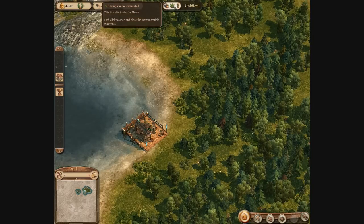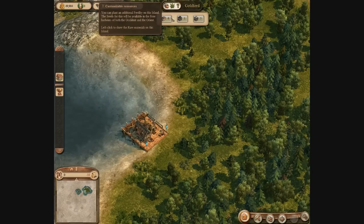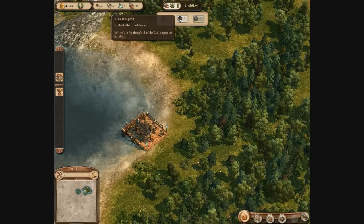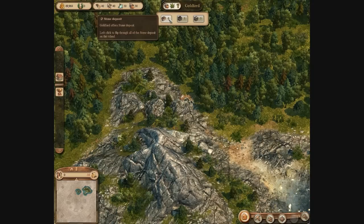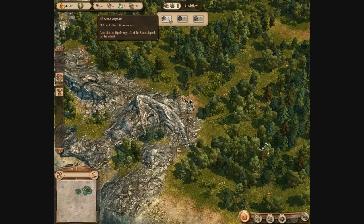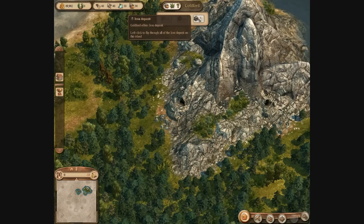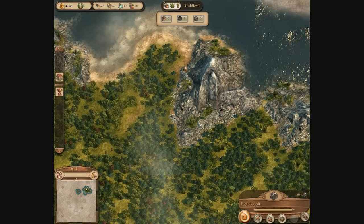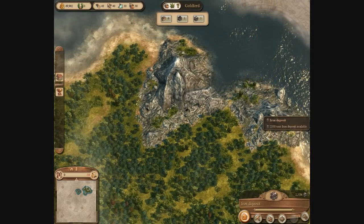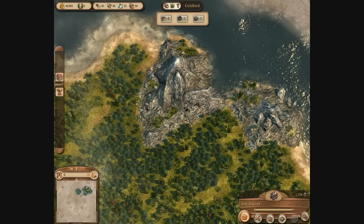Up here shows the fertility of the island. This one can make cider and hemp, and also another one of your choice. I should go further into fertilities at a later point in another video. If you click that button you can see the actual resources on the island — on this one we have six stone and five iron — and if you click those then you'll zoom to those specific resources.